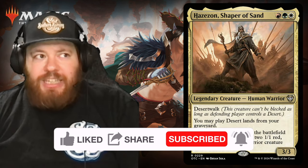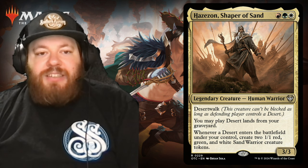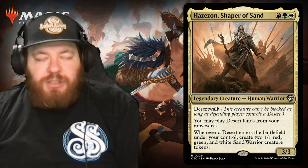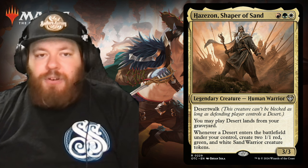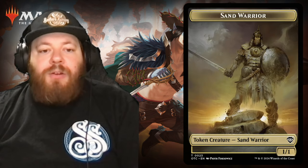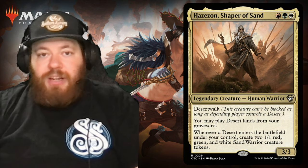Next we have one of my favorite characters they brought back: Hazon. If you remember Hazon Tamar from Legends, it was all about the sand warrior creatures back then. They brought it back this time. Hazon is again in Naya colors — red, white, green — and is a legendary creature human warrior with desert walk: this creature can't be blocked as long as the defending player controls a desert. You may play desert lands from your graveyard. Whenever a desert enters the battlefield under your control, create two 1/1 red, green, and white sand warrior creature tokens. This is probably the commander I would end up building from this pre-con — 10 out of 10 for me.